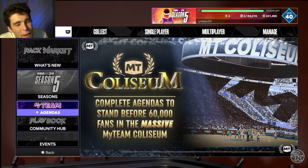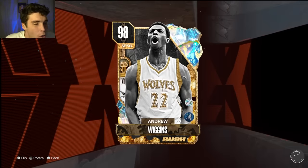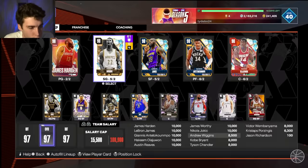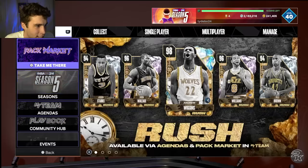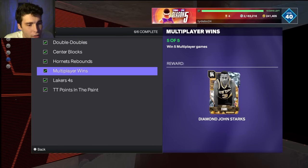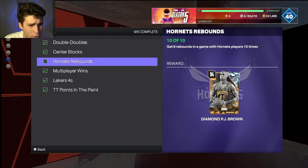Your boy Ty back here with another video. Today we're going to be doing a gameplay of the new Galaxy Opal Free Rush Andrew Wiggins in NBA 2K24 MyTeam. To get him, you have to grind the entire Rush Four set. Actively grinding took me about three to three and a half hours to get him done.